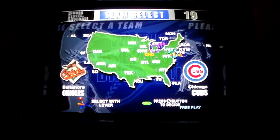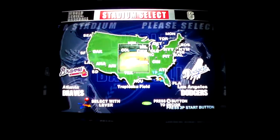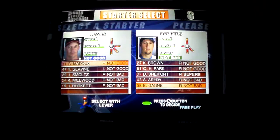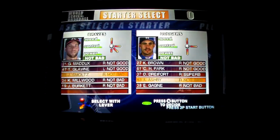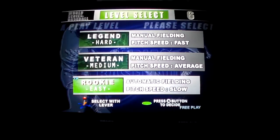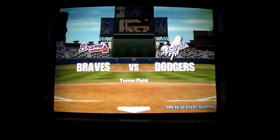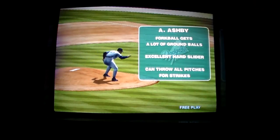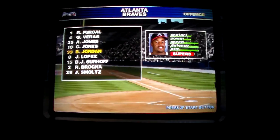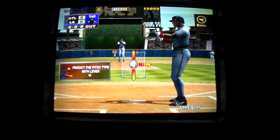All right, now I am not good at this thing, but we'll try it out a little bit and see if I can embarrass myself. Please select a game — well, I'm in Charlotte, so I've got to pick Atlanta. Please select a stadium — Atlanta. Please select a starting pitcher. Please select a play level — I've got to go with rookie. Automatic fielding. Pitch speed slow. I think I'm batting first.